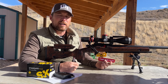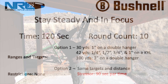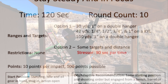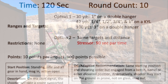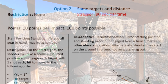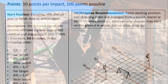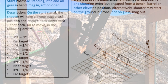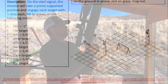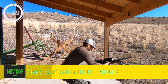After the tank trap we have Stay Steady and In Focus. We have a one-inch at 30 yards, a one-to-quarter-inch KYL rack at 42 yards, and a three-inch at 100. We're going to start standing, rifle and all gear in hand, mag in action open on the star signal. The shooter will take a prone supported position and engage each target with one shot, hit to move on, in the following order: one-inch KYL far target, three-quarter-inch KYL near target, half-inch KYL far target, quarter-inch KYL near target, quarter-inch KYL far target.